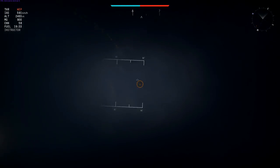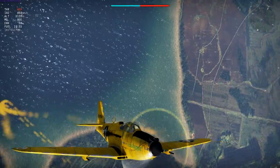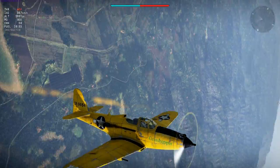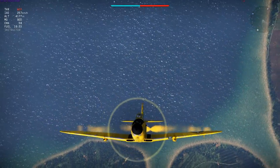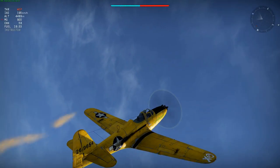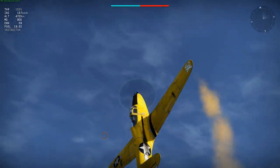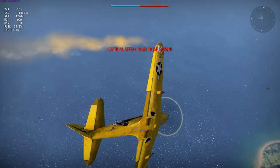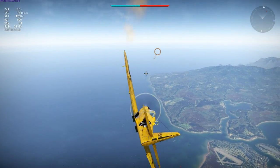At around 1,900m I lift it up into a vertical zoom climb using WEP to measure how well it retains energy from the dive, along with testing engine power and how much altitude I could recover from a high speed boom and zoom attack. Still traveling at 300 km/h as I pass 4,000m — I take it right up to 4,800m before hammerheading with the rudder, very cleanly, leveling out nearly 3 km above the low point of my dive.